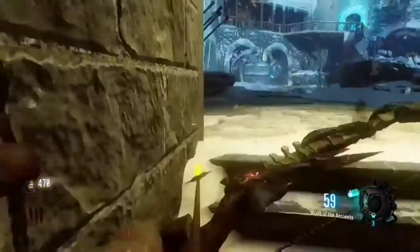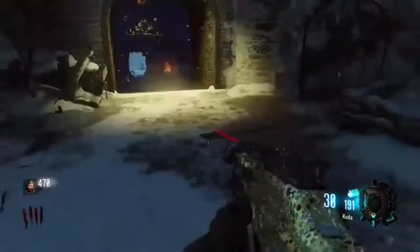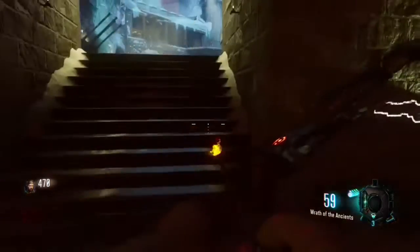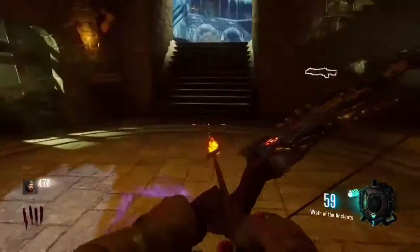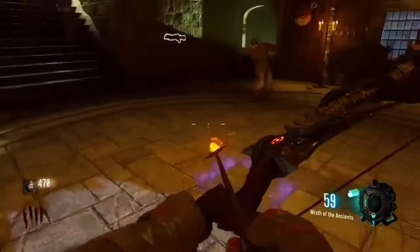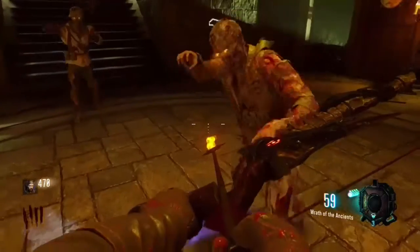What you're going to need to do here — you can see that square there — you're going to need to melee kill a zombie on that square. Whether it's with your bow, your knife, or if you have the bowie knife, use the bowie knife. Whatever you end up using, use it on this square. And then it will explode. I have a bit of trouble with it because I don't do the void bow that often.